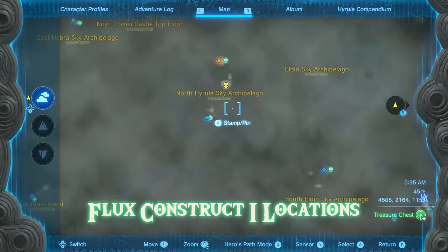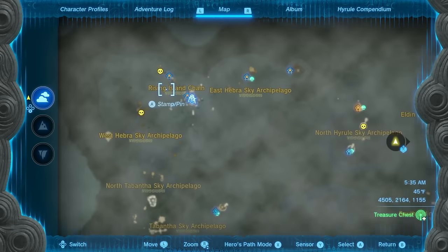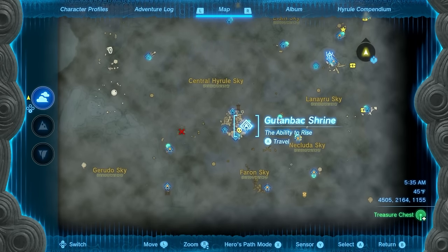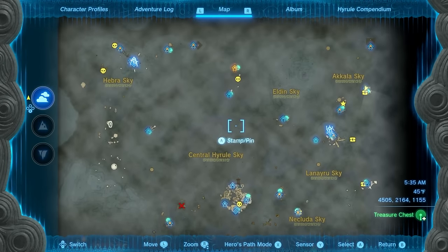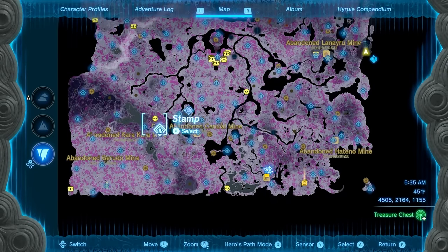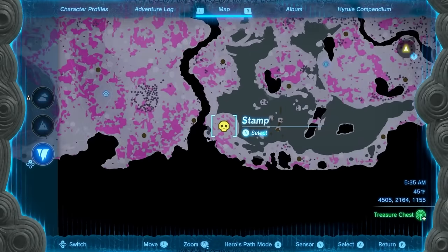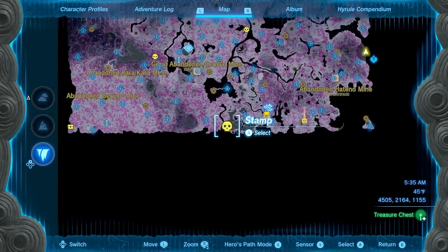If you want to know where Flux Construct 1 locations are: there's one near Bravery Islands, two in the top left corner in the Hebra Sky area, and the one at the tutorial spot on Great Sky Island — four total in the sky. Down in the depths, you'll find one northeast of a light root, another right in front of two light roots, and one all the way at the bottom of the map. That's three in the depths you can kill.